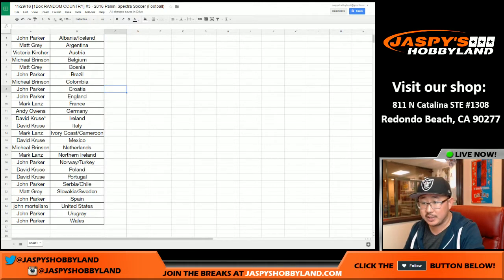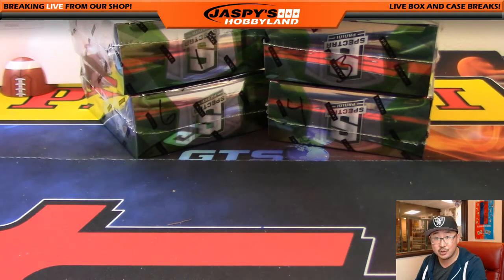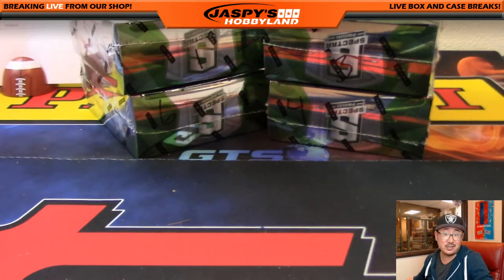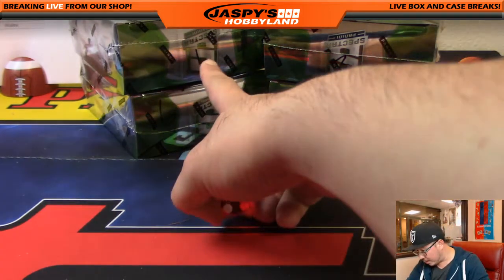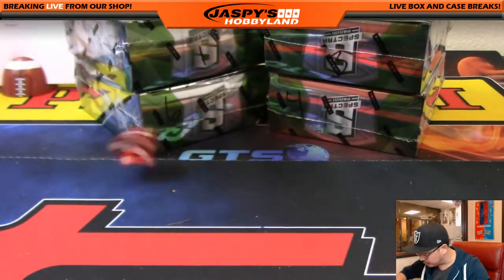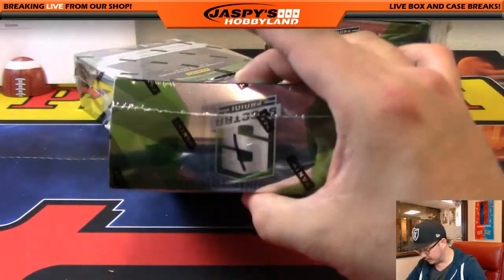Welcome back, everyone. There were no trades in this Random Country break number three of Spectra Soccer. The next box is in the store — next one-box break at jazpiecehobbyland.com, $12.99 for a random country. That's it, one-box break, very easy. We have box one, six, three, and four left. We're going to keep rolling the die until we get one of those numbers and that's the box we'll do. We'll do box one — there it is, box one.